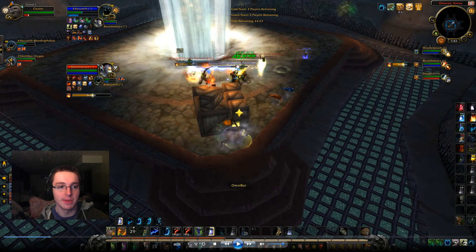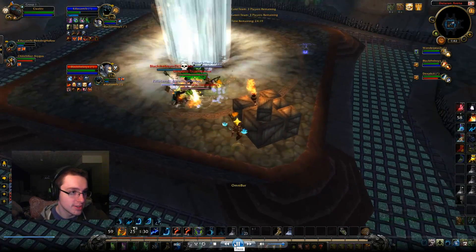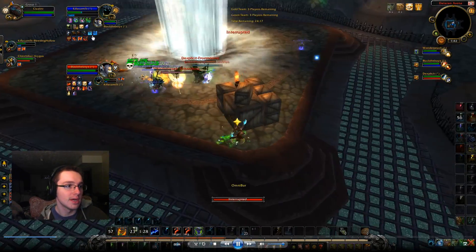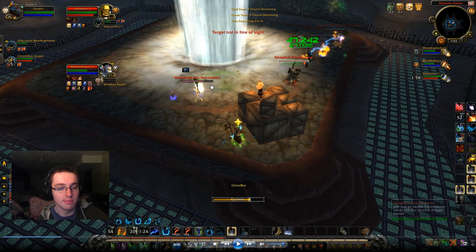A lot of times the Mage will go ahead and spam Poly on my targets to even get me to come out to Poly me. So what happens a lot is he might spam Poly on my Warrior, and the moment I come out he'll put a Poly on me because I have to come out to dispel my teammate. A lot of times you'll see Mages do that. As you can see, I pop wall onto my Shaman because he's taking big damage.